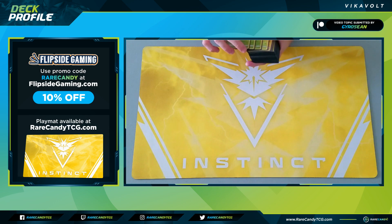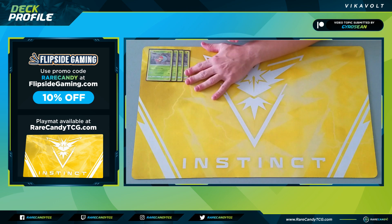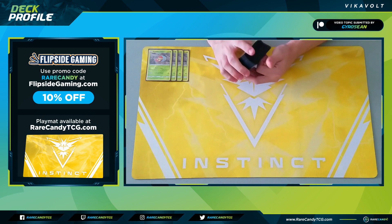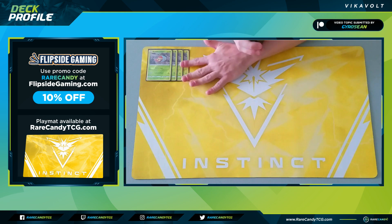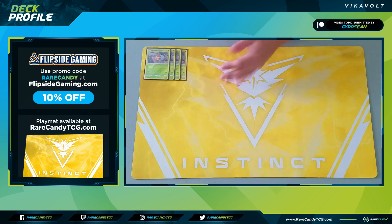Since this is a Vikavolt deck, we need some copies of Grubbin. We're electing to play the Grubbin from Unbroken Bonds — I think this is still the best one we have. It has 60 HP and its first attack, Electrical Signal, costs one colorless energy and lets you search your deck for up to two Lightning Pokémon and put them into your hand. That said, I really don't like attacking with Grubbin. In this deck you want your energy kept safely on your bench where it doesn't get removed, but if we're in a pinch, at least this Grubbin gives us that option.